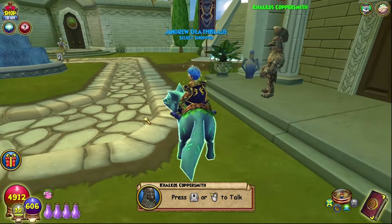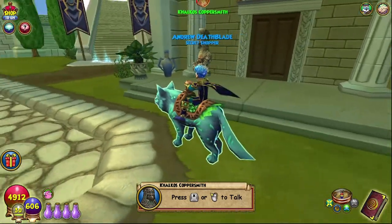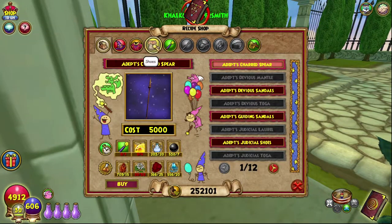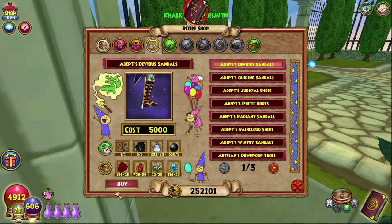Hello and welcome back to The Craft Box. My name is Brent and today we are on episode 72 of the Completionist Crafted series, and we are back in Aquila once more. This time we are crafting boots — specifically the Adept's Devious Sandals.